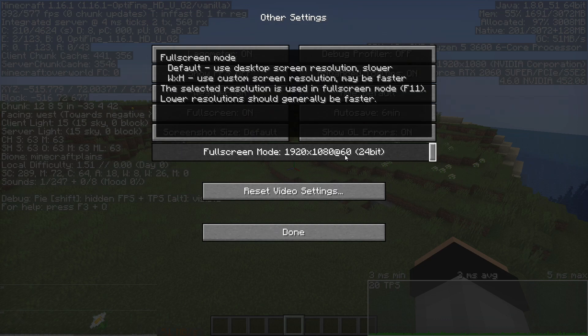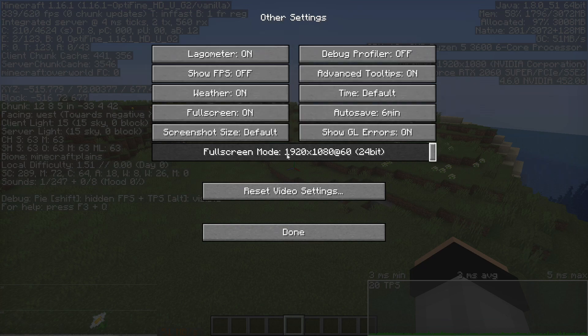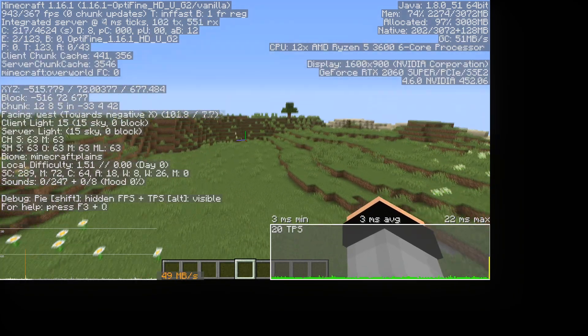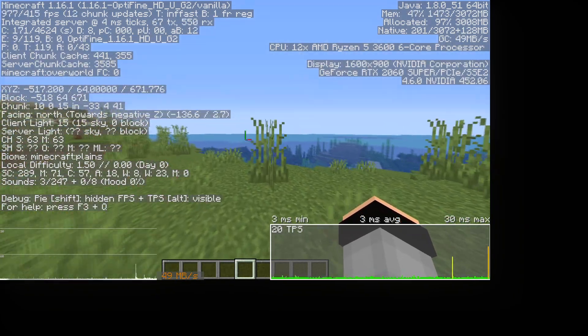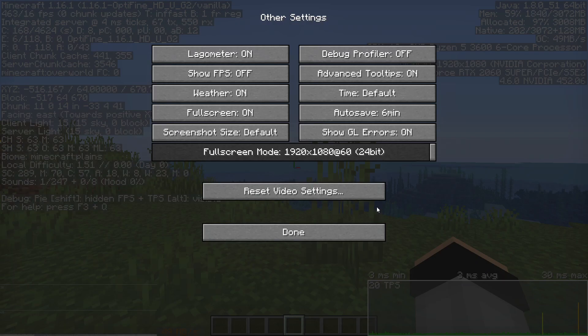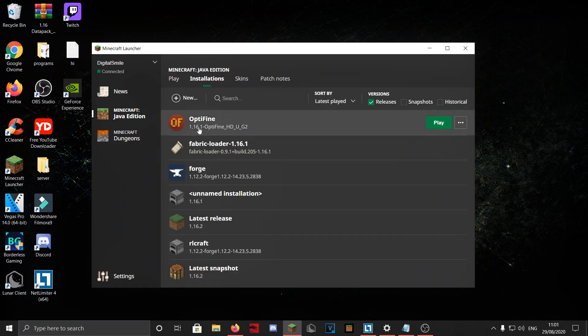One last thing: the screen resolution. Normally it's set to your current full screen resolution. Mine is 1920x1080, but you can lower it to something like 1600x900. Going back to full screen, you'll see the lower resolution but it can definitely increase FPS. I like to keep it at my native resolution, but it's an option.